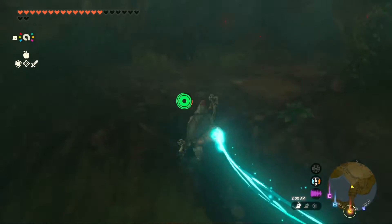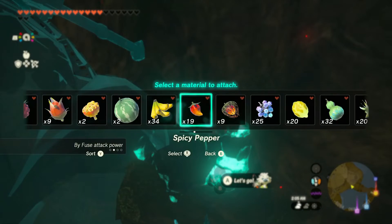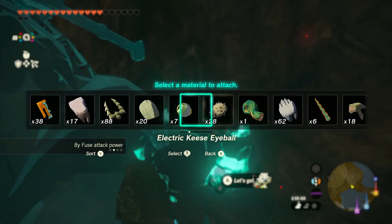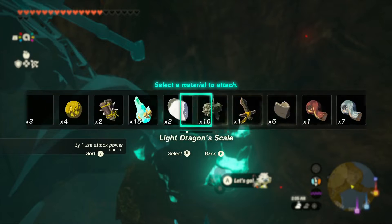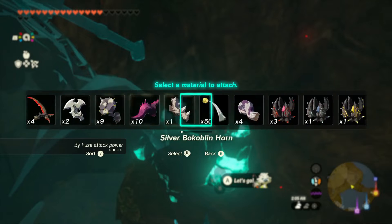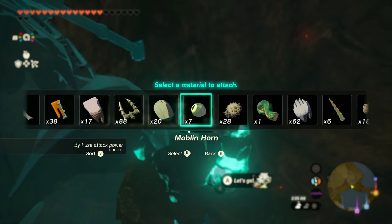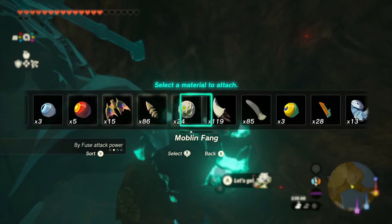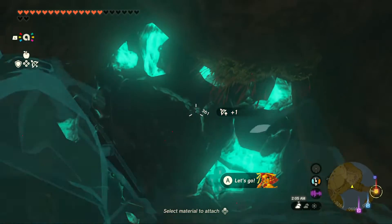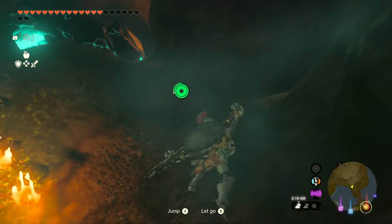We're getting close — I think I've got to blow this up with my bow and arrow. We're going to scroll all the way to the left and find that bomb flower. It's right there — okay, let's blow it up. This here is our way out.